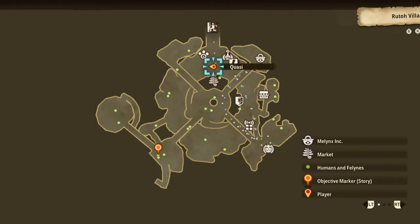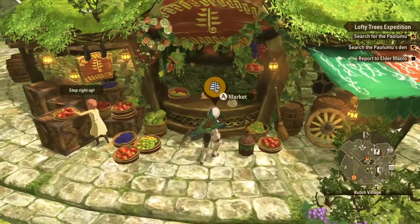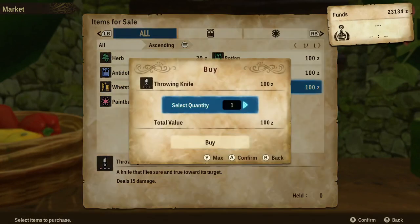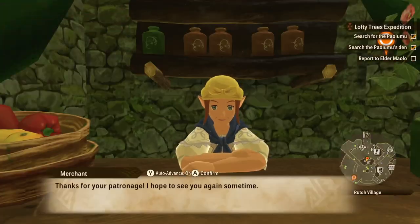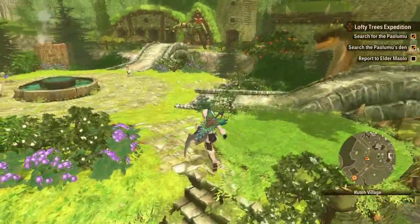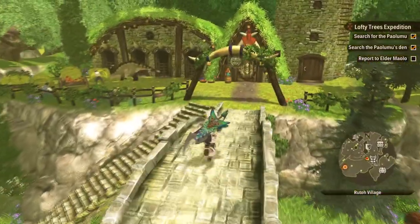We can upgrade it — we just barely have enough stuff. We have a shell so we might be able to upgrade it to the third level, but I need Basarios material. Okay, never mind. But 55 defense — look at that! We just don't want to take it into a fight with an Anjanath. Look at me — I look great, I look cozy! This is awesome. I don't think there's anything I want to buy from the market. There's not really anything I want from here — honestly, not a lot of things to spend money on.